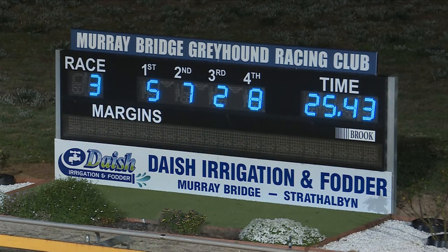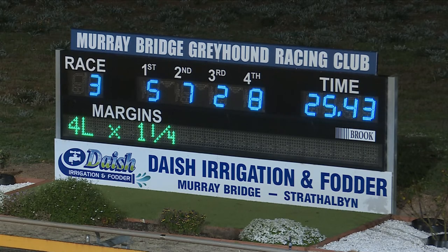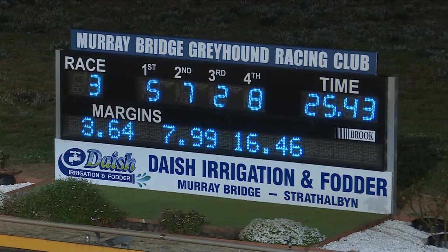It's five, seven, two, eight fourth — and that is Koldesky. The winning margin, four lengths by a length and a quarter. Five, seven, two, eight — the first of our features. Race four is up next.